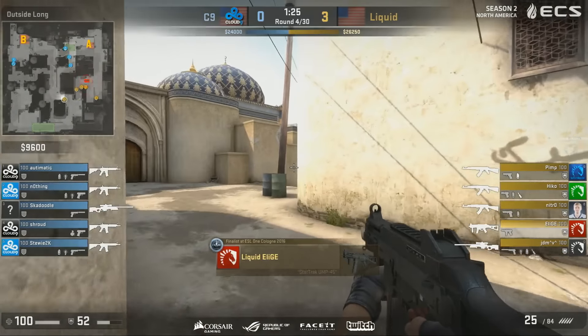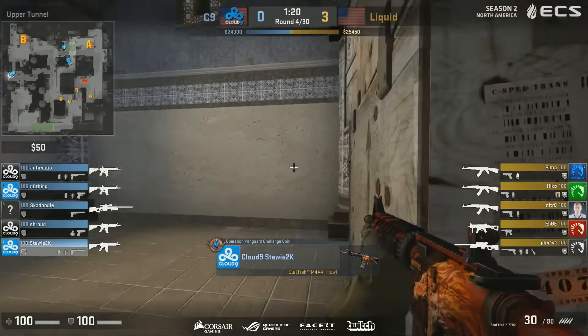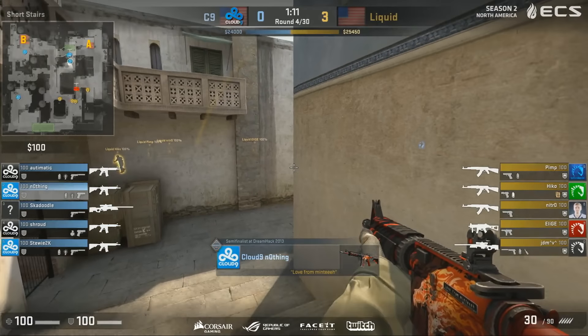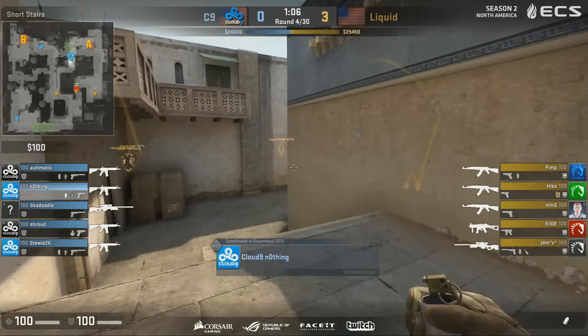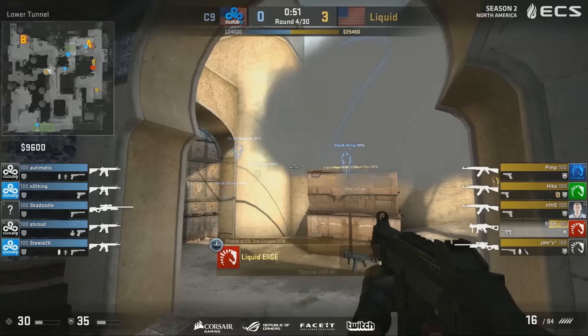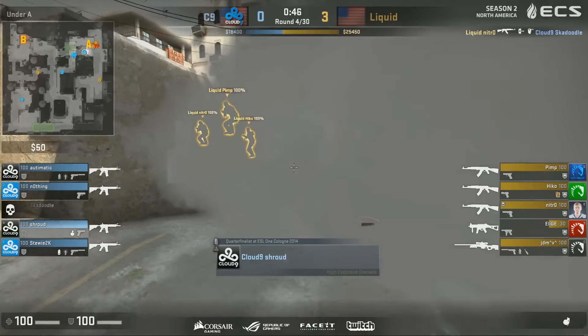It's quite interesting because Cloud9's opener is not standard. Instead of having three players early on long, they go for catwalk control with Skadoodle. Liquid taking the long area and seeing nobody there so quickly tells them exactly the opener of Cloud9. But the real mix-up here is there's a push into T spawn from Stewie — that could be the difference maker for Cloud9. Liquid spending a lot of time with minimal map control.